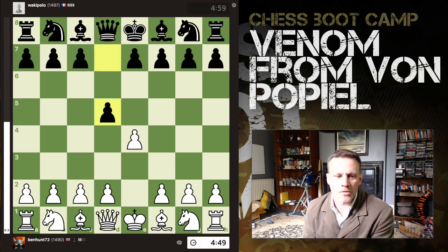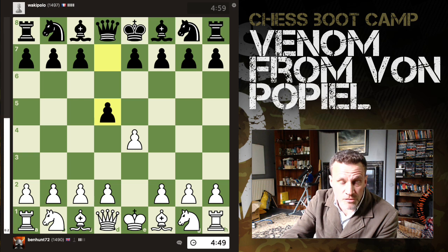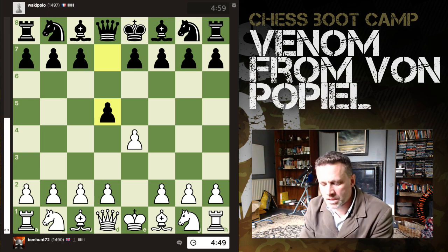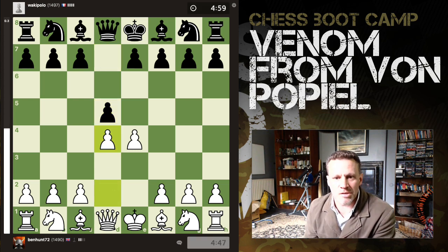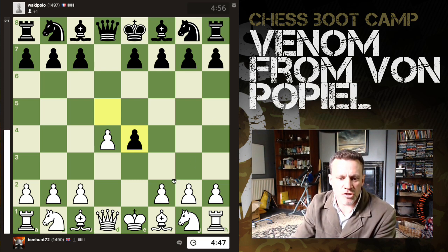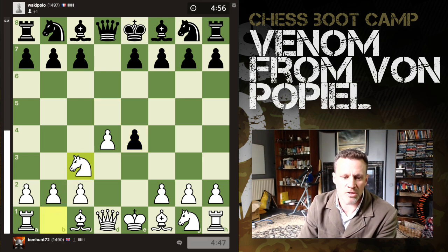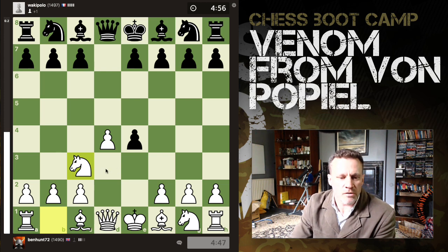So if you go e4, opponent plays d5 — you can get into this. Also if you're a d4 player: d4, d5, e4, same kind of thing. I only see this in response to the Scandi. You play d4 — this is the Blackmar Gambit. If they take, the traditional Blackmar continues with f3, but the Blackmar-Diemer is an improvement with Knight c3.